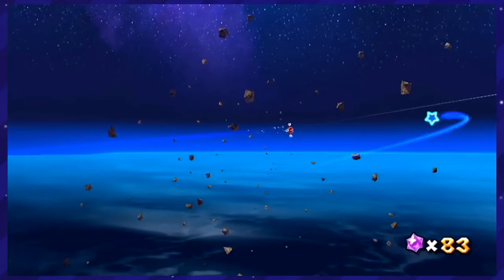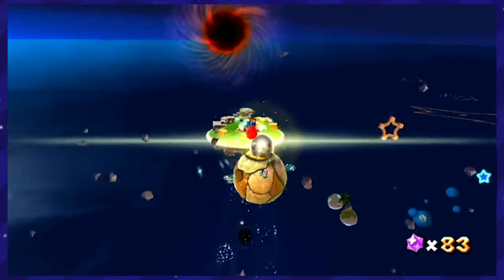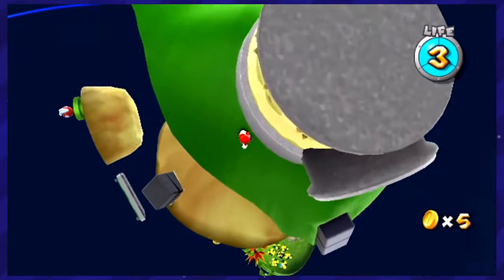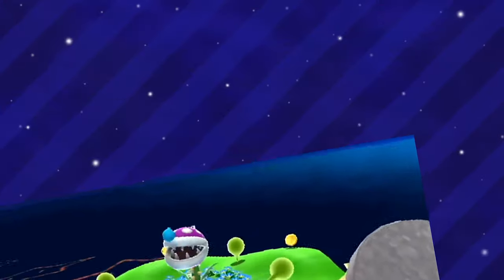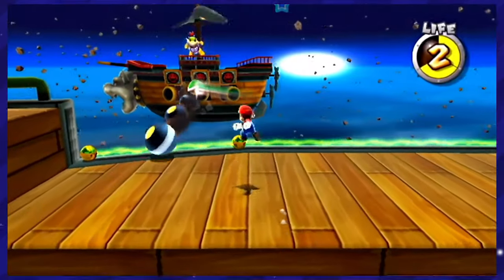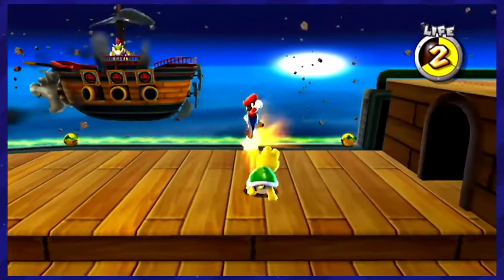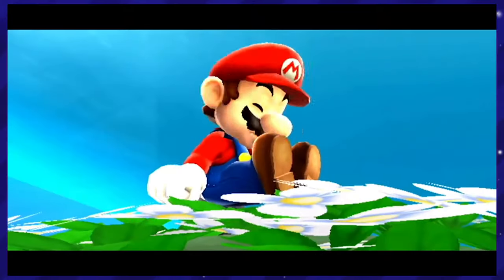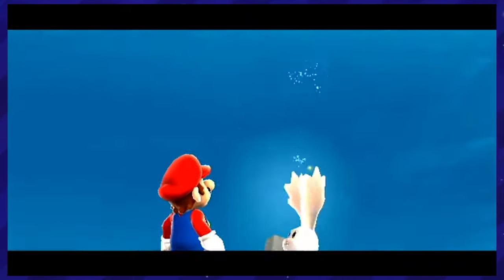The games are starting to run out, and we are getting closer to that number one spot. So for the third best Mario game, I'd have to go with the original Galaxy. One of my favorite things in this game is the atmosphere — or lack thereof, I should say. It feels like you're in mysterious, unknown territories. Quite literally traveling to the edges of the Mario universe. And you don't even know how you got there — you just woke up beside a bunny.